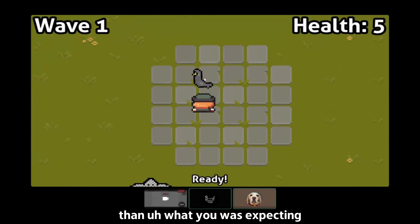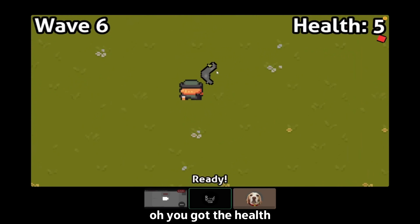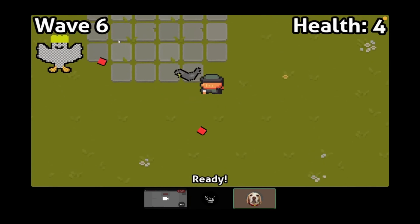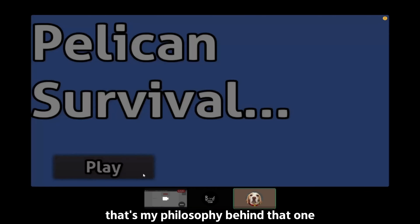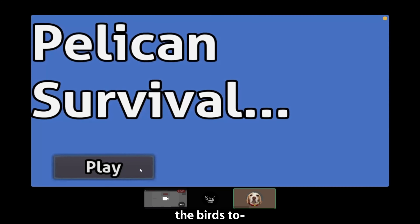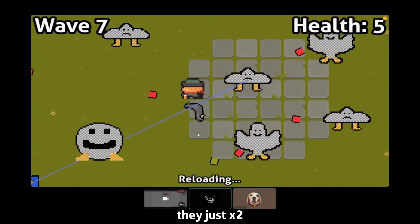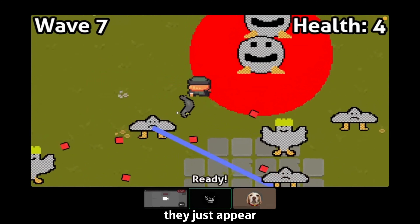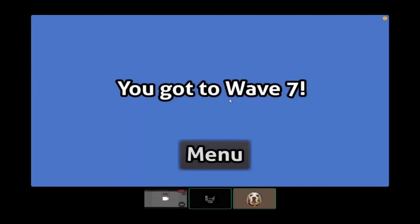This is probably a bit different than what you were expecting. What do we got for the health? I lost immediately. Sometimes they just appear, you know? It's like life — you can never expect what's coming next. That's my philosophy behind that one. Never know when to expect the birds — they could just come out of nowhere. This game's easy. Wave 7 is Armageddon. Yeah, wave 7 can be quite the challenging wave.